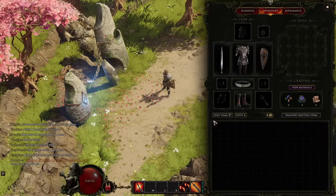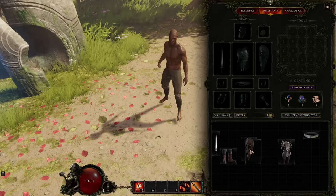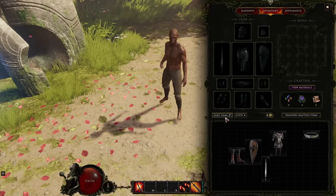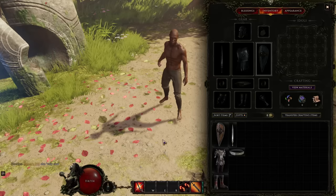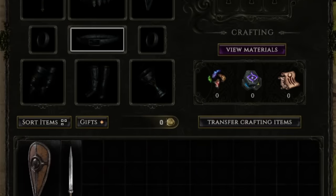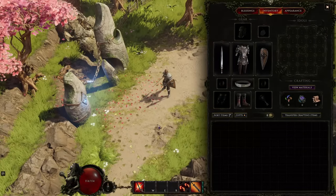There are a couple of really nice quality of life things in the inventory. It's like Diablo 2 or Path of Exile with different shapes and sizes for your loot, so inventory management is going to be very important. But the sort items button does it for you fantastically in a really logical way — every slot becomes min-maxed to its maximum potential, meaning no slot is wasted. Also, as you find crafting materials in the world, they go into your inventory. But pressing the Transfer Crafting Items button sends them straight to your stash, so you won't have to worry about it.